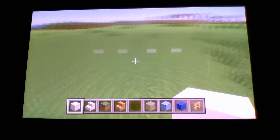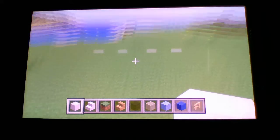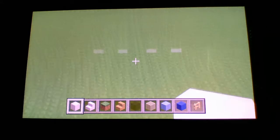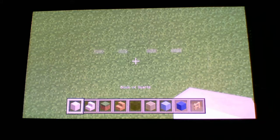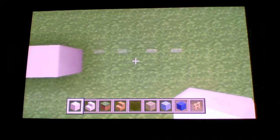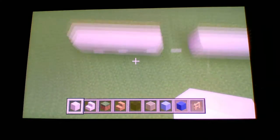Wherever you want to build, just know this will be the front of the house. You want to be about eight blocks away from your road, because those eight blocks will be your sidewalk. Take out your block of quartz and go one, two, three, four, five blocks to your right, leave two blocks facing, and then go one, two, three, four, five blocks again.